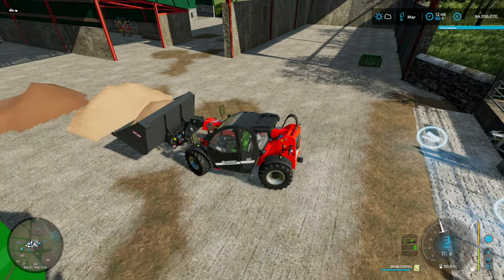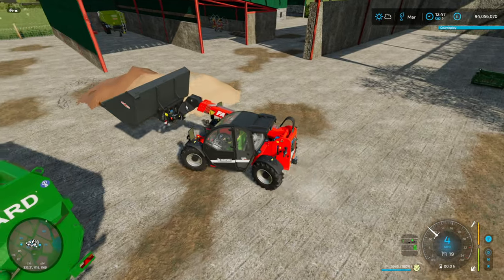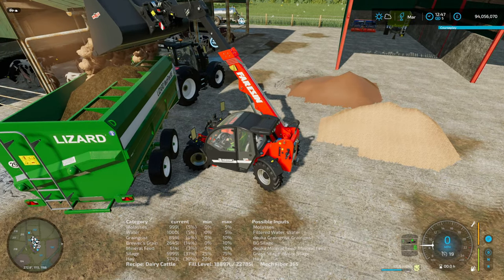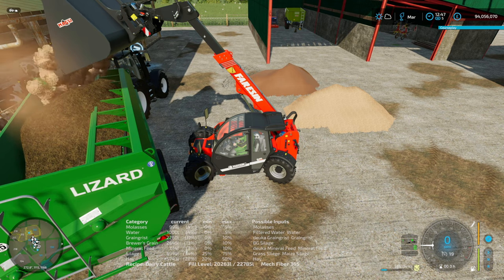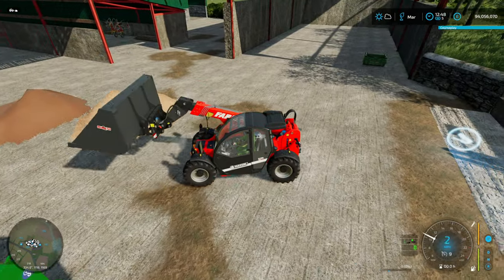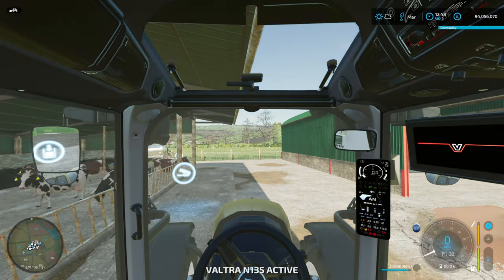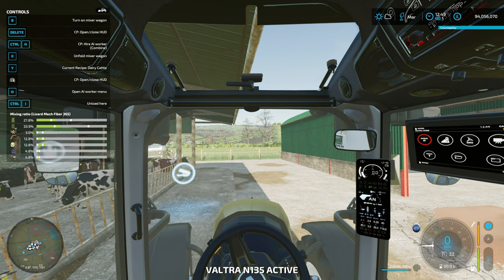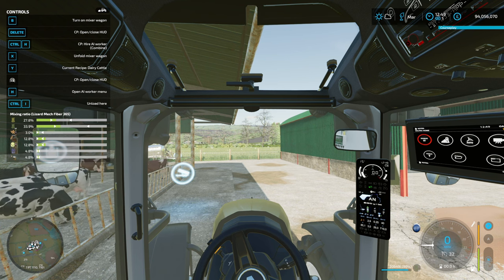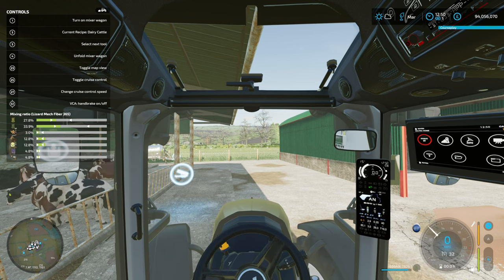There we have it - we've put some of the brewer's grain silage in. Now it's time for the grain grist. As you can see at the bottom of the screen all the levels are going up. Now if we jump into the tractor we should have a full total mix ration. I could fill it right up but there's no point for this tutorial - I just wanted to keep it nice and simple for you guys to follow.